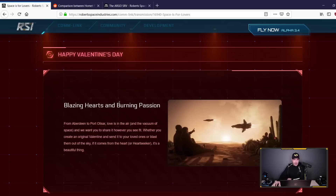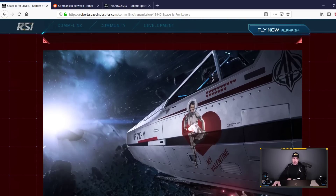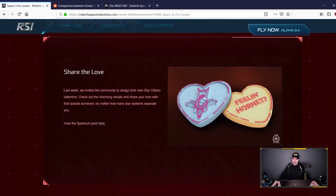The page was called 'Spaces for Lovers' — happy Valentine's Day, blazing hearts and burning passion, blah blah blah. This ship has a heart on it. Now, red and whatever that silver color is — not my first choice. Black and yellow is the most superior of all color schemes. But if you do for some reason want hearts on your ship, this is probably a collector's item you want to get.